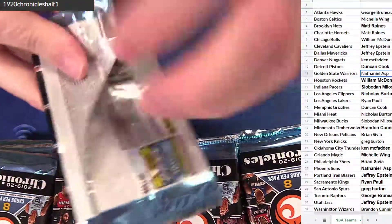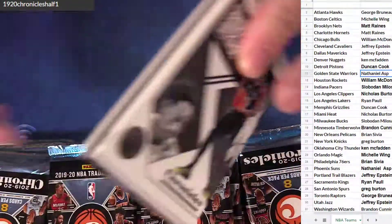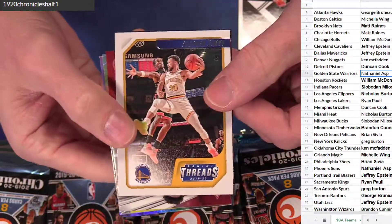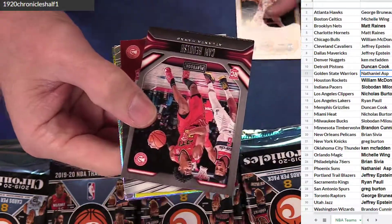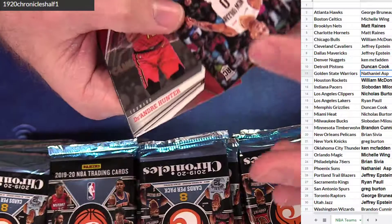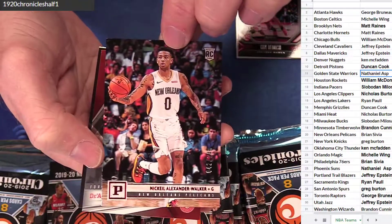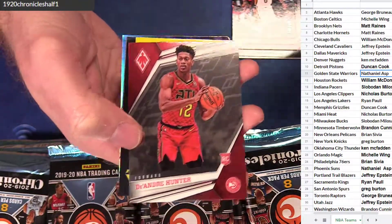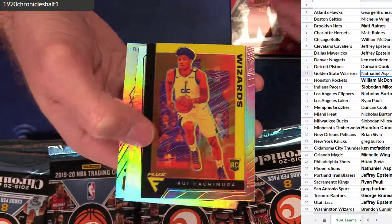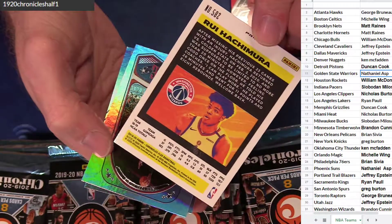All right, here we go, guys. Good luck. Big break here — new stuff, the new Chronicles. Bakuri, DeRozan, Cam Reddish, Alexander Walker — $1.49. We got a nice Hunter Phoenix. The new Flux, Hachi Silver — these are wild looking, pretty silver there. Here's a number on it: 582.